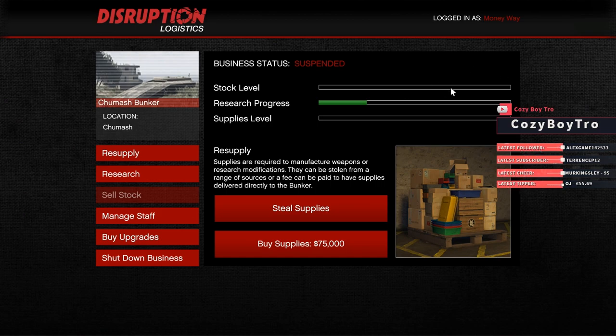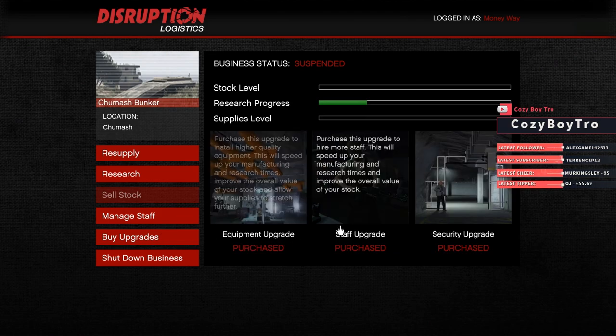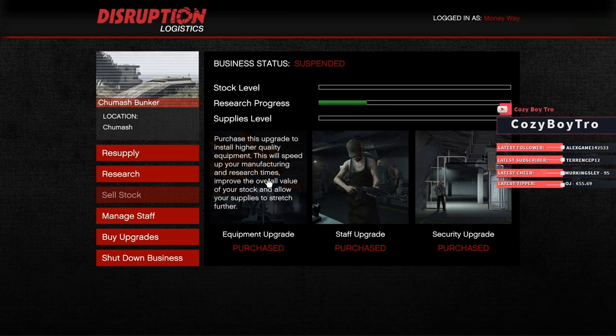When you steal supplies, only a third of the bar is full, and for the bunker stock level to go up fully it takes maybe two, three, or even four full bars of supply. But once the stock level is full you can sell your bunker goods for over a million dollars — you'll get over a million for a full stock level if you have your equipment and staff upgraded.